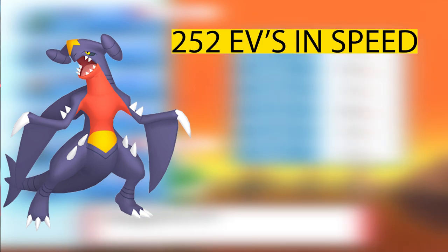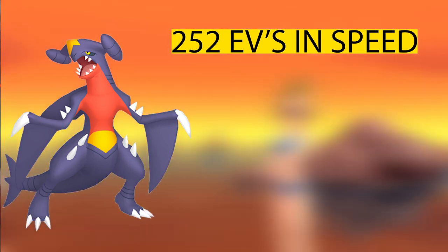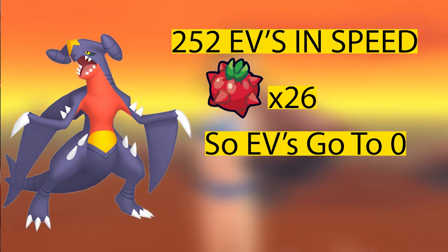Let's say your Pokemon has 252 EVs in a certain stat and you want to get rid of that — for example, Speed. You would then give your Pokemon 26 Tamato Berries in order to completely reduce that EV back to zero.